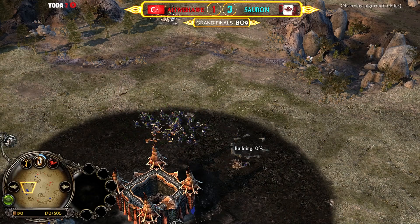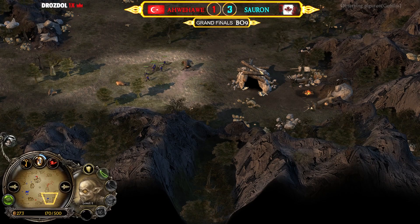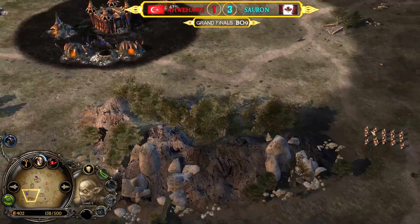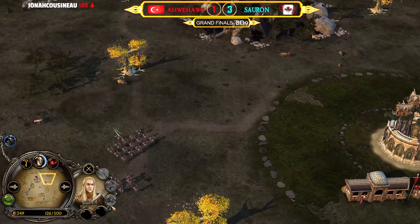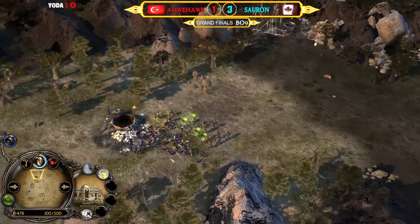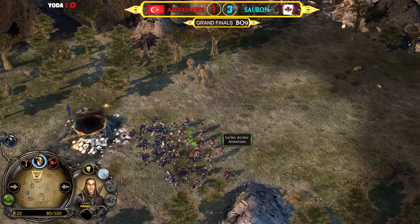500 command points available. The goblins are running it down into the troll area and won't achieve too much. Lorien warriors and archers are all around the place — this stable is now up on the field for an even better counter to goblin spam. Archers can even fight in melee range in a one-on-one situation.